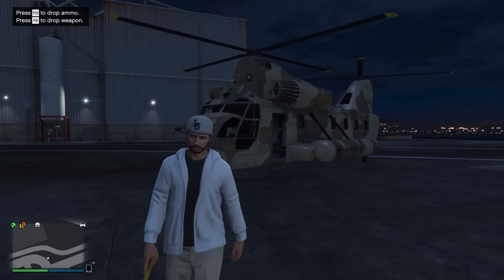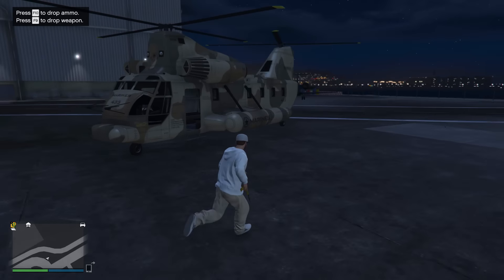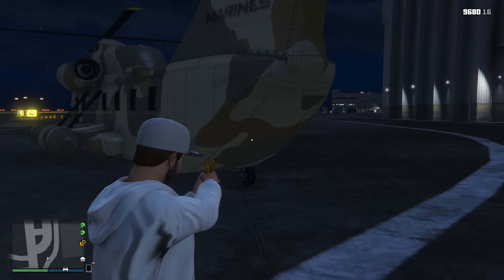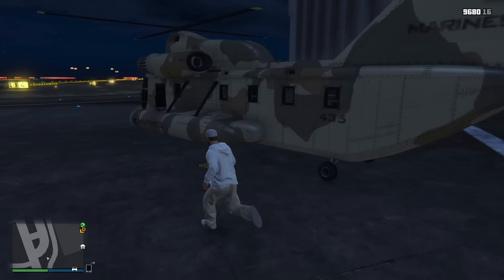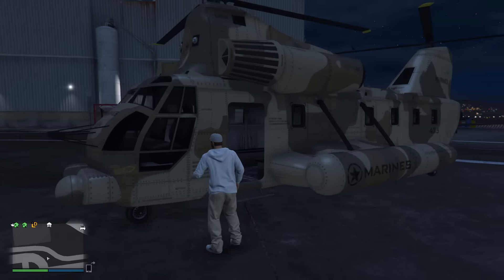Moving on to the next glitch, this one allows you to open the back of the Cargo Bob, which is surprisingly a very simple and easy trick to do that won't take you more than a few seconds once you've found yourself a Cargo Bob. You can't usually open the back, and even when you look at the back of the Cargo Bob, it doesn't look like the rear door would even open — it looks more like a sealed vehicle.